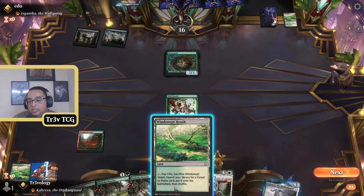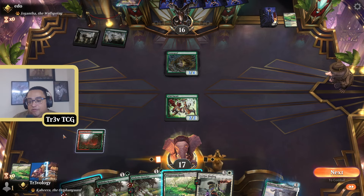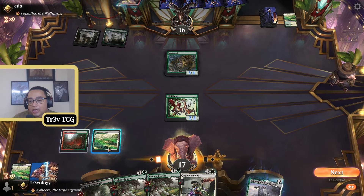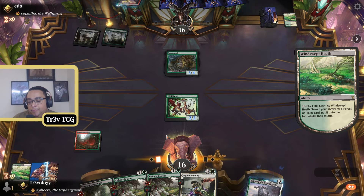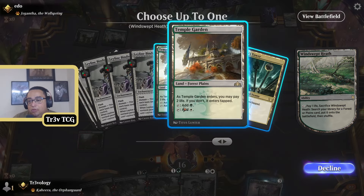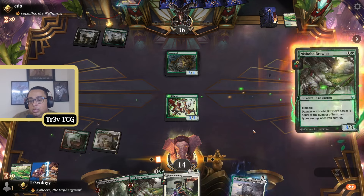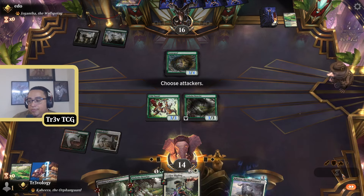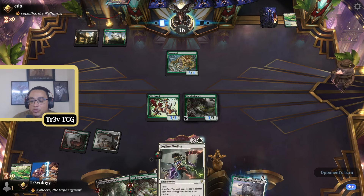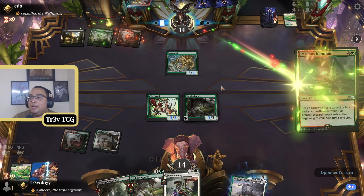If we get an untapped land now, make a Brawler next turn, we can find Raphine's Tower and bind their threat or whatever else they play. I think that's the best plan. I want to find an untapped white land. Always a Temple Garden. The Sacred Foundry is tempting, but I think extra resources is what we want. This finds Raphine's Tower, and then we have a choice depending on what our opponent responds with.